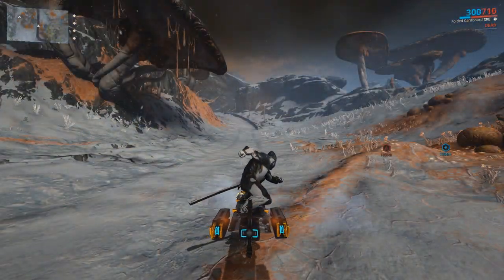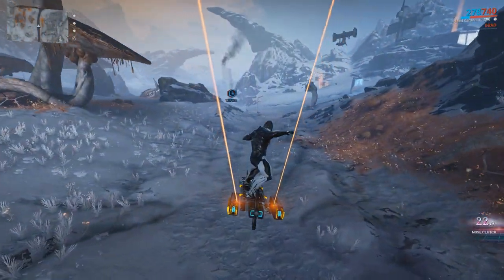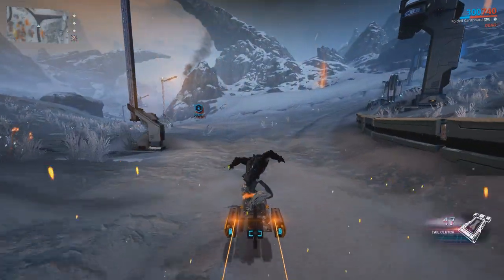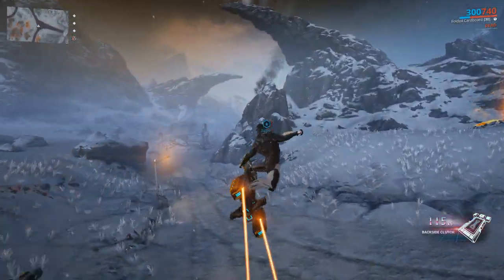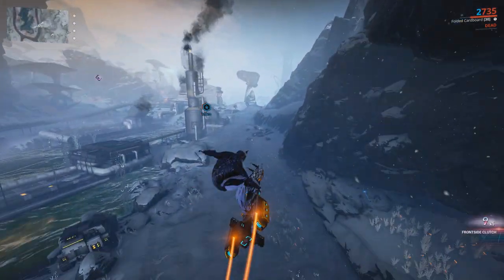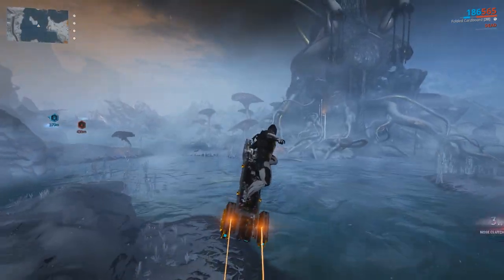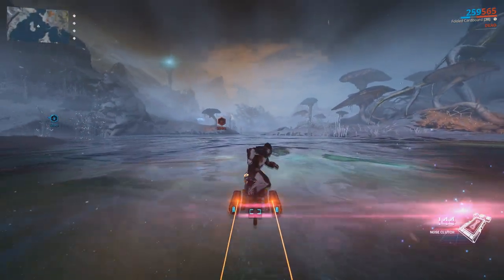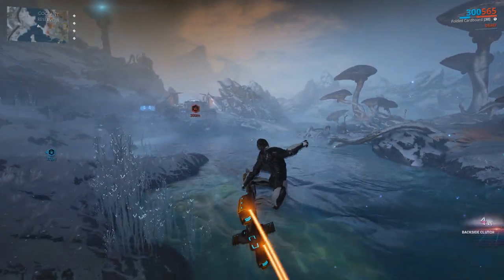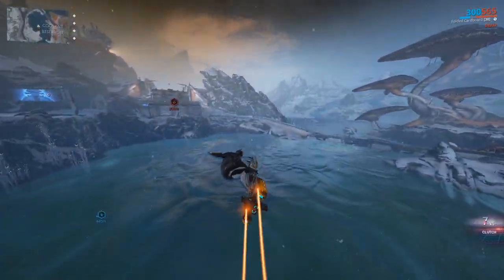You can also perform grabbing rollouts and plankers. Holding the left mouse button while holding W and using Spacebar in the air will execute a nose spinger. Holding S in the same formation will perform a tail spinger. Holding A will perform a backside spinger, and holding D will perform a frontside spinger. If you hold your left and right mouse button while holding W you will perform a nose clutch planker. Holding S will perform a tail clutch planker, holding A will perform a backside clutch planker, and holding D will perform a frontside plank up.